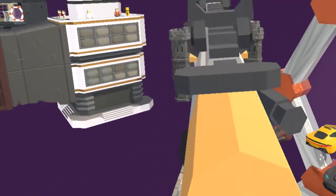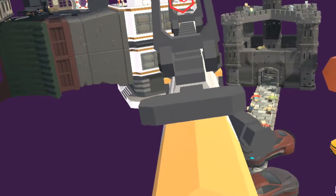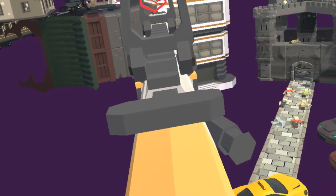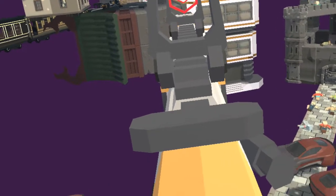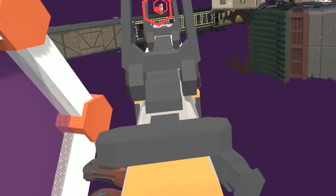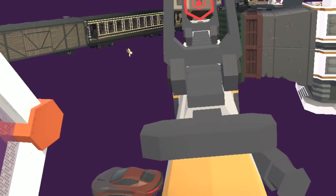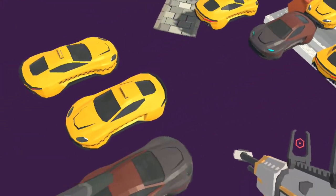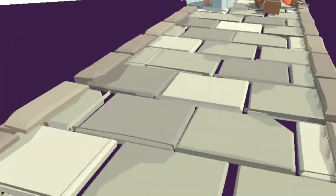There is a bit of platforming in the last two levels where you're basically playing Frogger with the vehicles. That took me a little while to get used to, but once you get used to it, it's not that difficult. The sniper rifle really made things a lot easier and changed up the gameplay, since I was able to snipe targets from a distance — something that wasn't possible in the earlier levels.